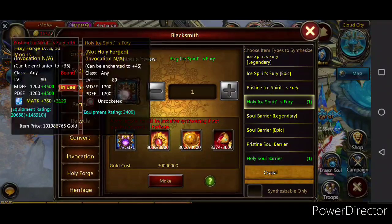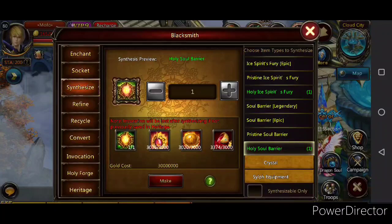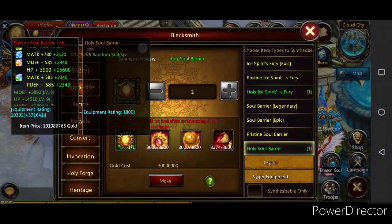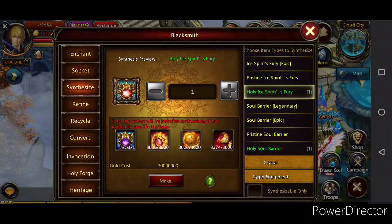I'm trying to do the crest, which is the one that increases magic and power defense. The holy soul barrier just focuses on HP, but it's a big amount of HP that it provides. Just make sure — I'm gonna do this one. Look at all the items it takes to do this.